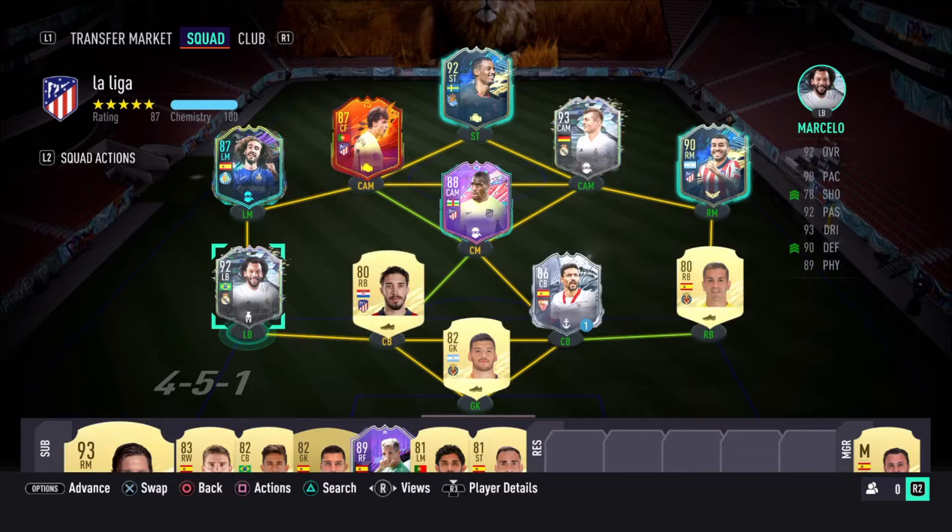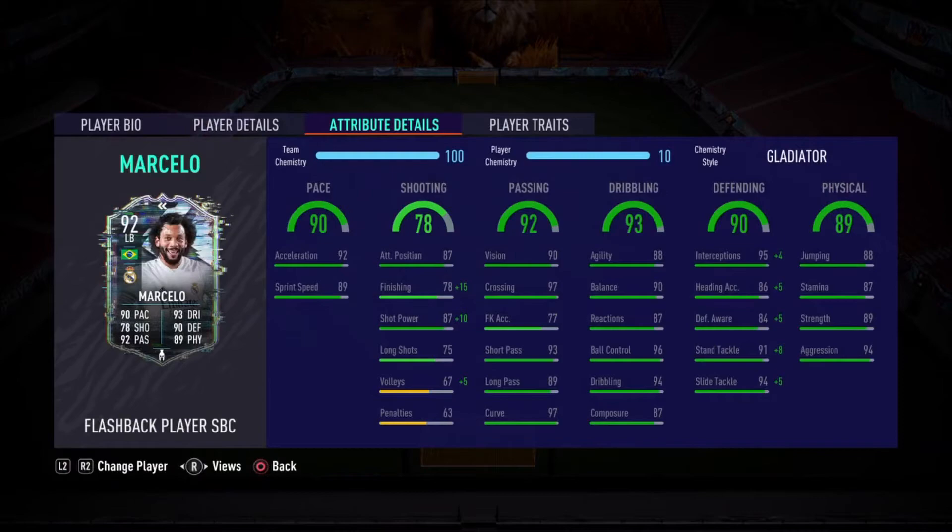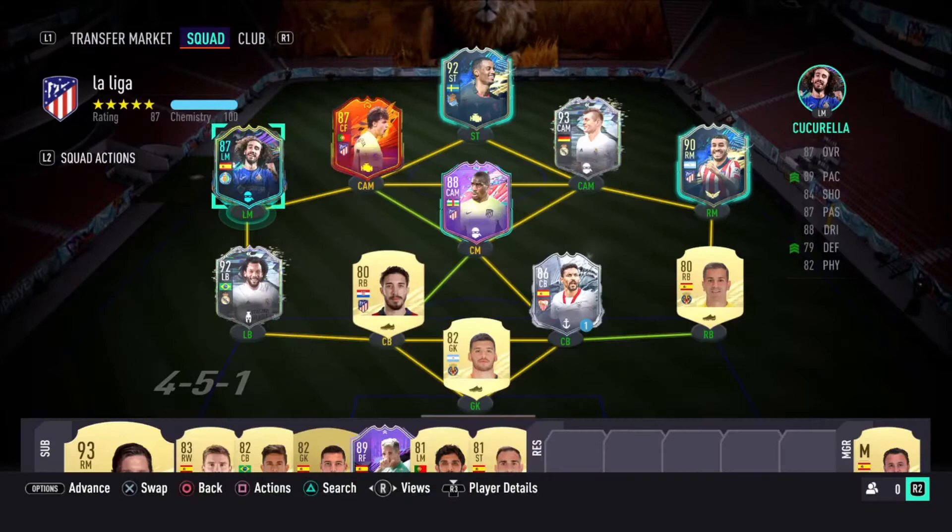I'll be doing both packs over the course of Icon Swaps 3. This is the team I'm working with. In-game I'm switching to a 4-1-2-1-2, with Marcelo in the midfield using the gladiator to boost his shooting stats. Cucurella will be playing left back — he's arguably one of the best objective cards right next to Isaac. The only problem with this SBC is the price; EA made him really expensive compared to a Coutinho that was about half the price.